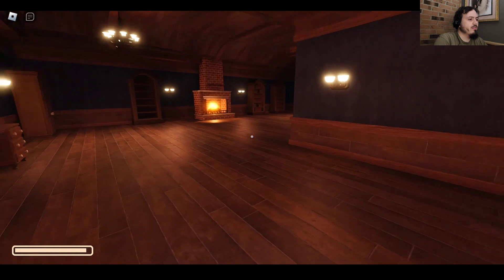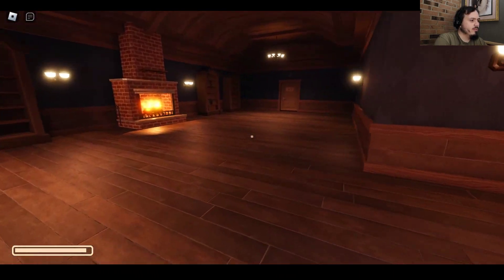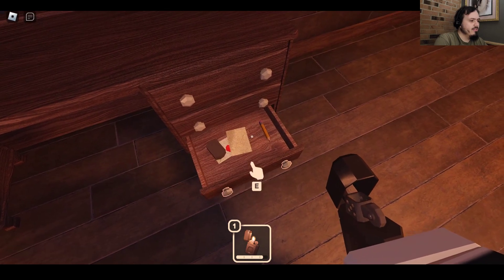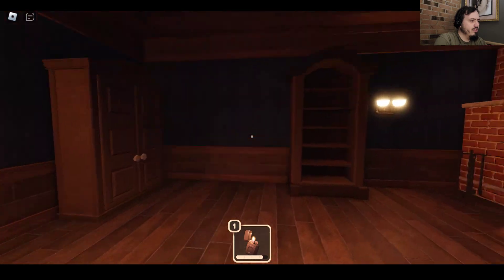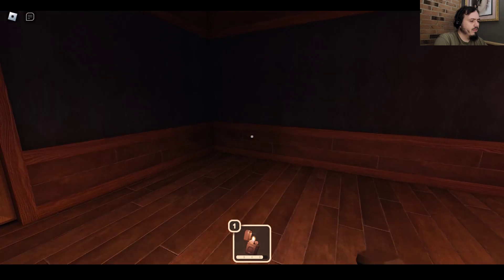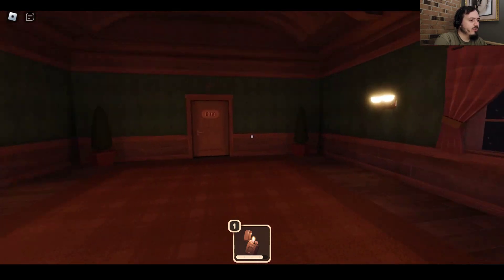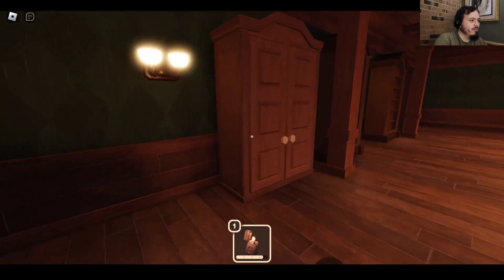I guess next we can just do one with some randoms — other players. Also I found a lighter and a bandaid. What's the bandaid thing? I think it healed me. I got hurt in the first room — how? A spider! It just straight up jumped out of a drawer and attacked my face. Okay this room is making me scared.